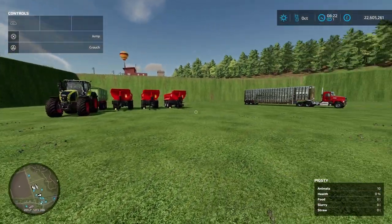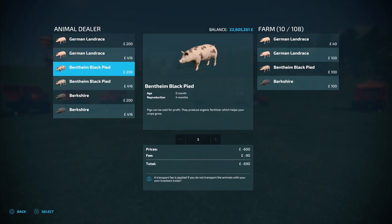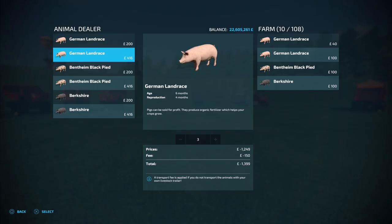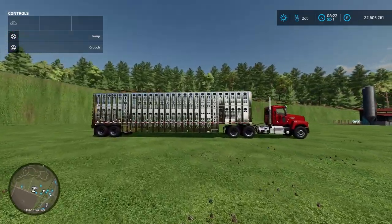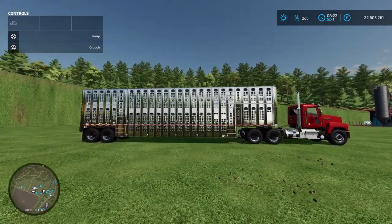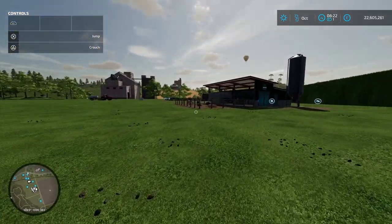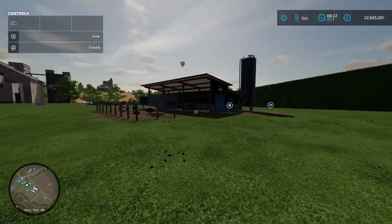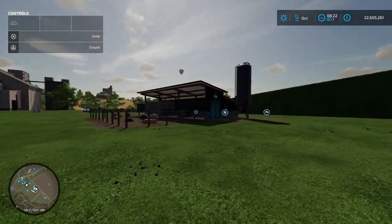The second way is by opening the shop, going to the animal dealer, selecting which pig pasture or pigsty you want to put your pigs into, and selecting which ones you want and how many. You will also have to pay the transport fee doing it this way. The third way is by using one of these animal trailers, going over to the animal dealer, loading it up with pigs, and then bringing it back to either your pig pasture or pigsty and unloading them. If you do it this way you will not have to pay the transport fee.